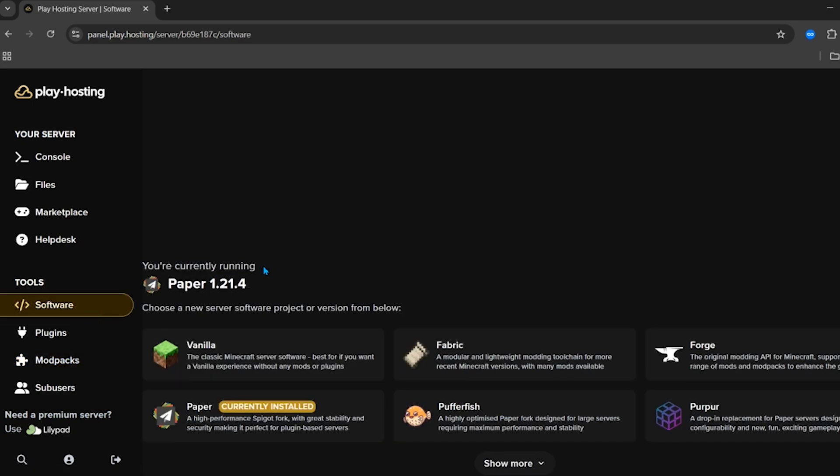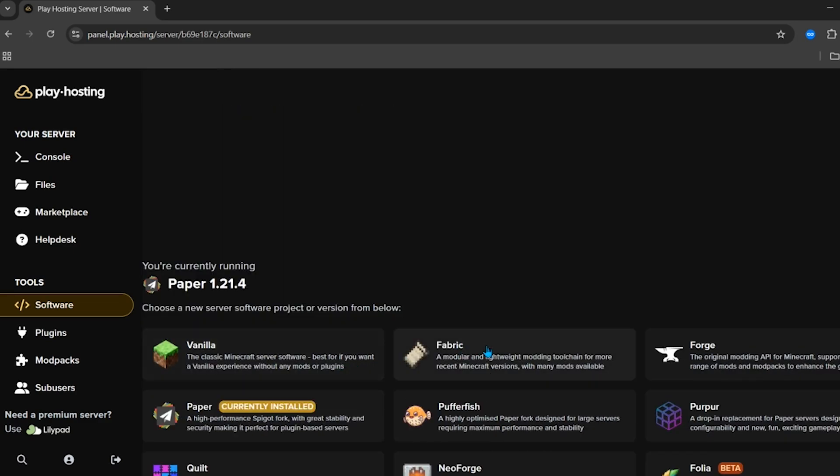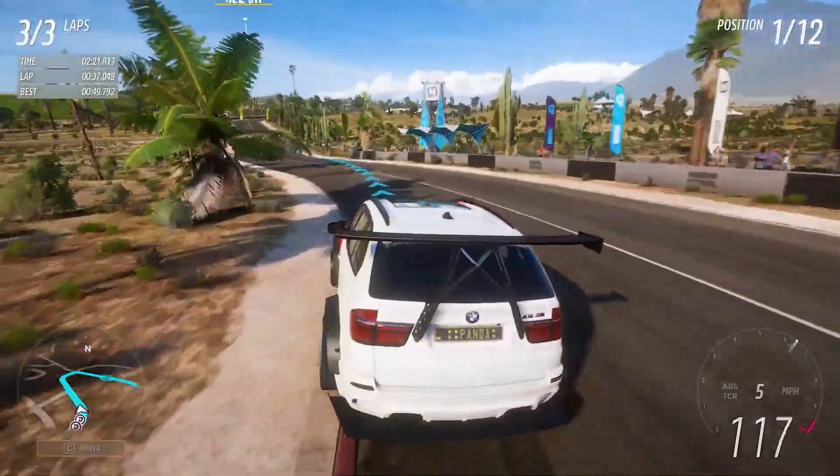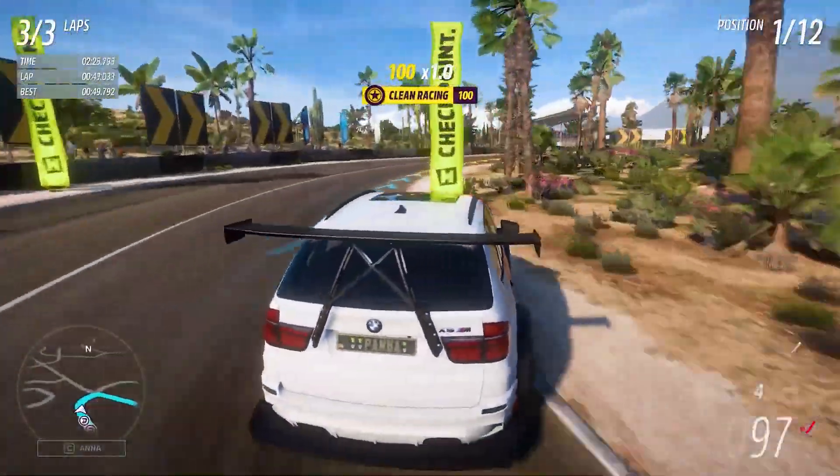If you click on the software tab, you can change the software of your server. By default it's going to be PaperMC, which is the best software for a small server, but you can change it to any other software of your choice. And that's how you make a free 24x7 Minecraft server — that's it for today's video and I'll see you guys in the next one.